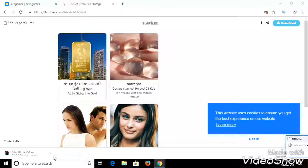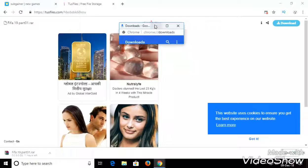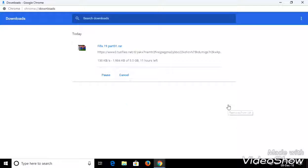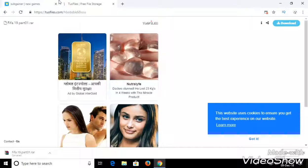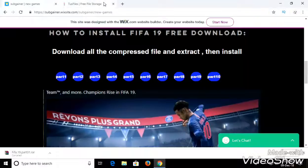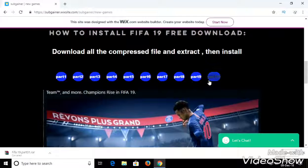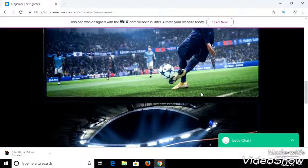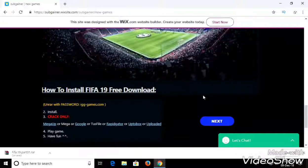I've already downloaded it — it's a very simple step. Just download all the parts and unzip them using the WinRAR app. It's very easy. FIFA 19 is the best; I love FIFA 19. It doesn't cost too much data because these are highly compressed files.